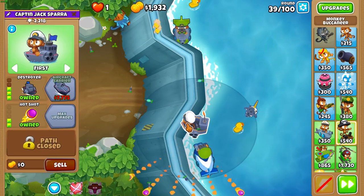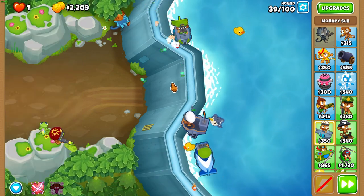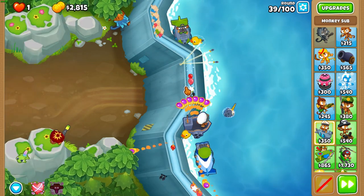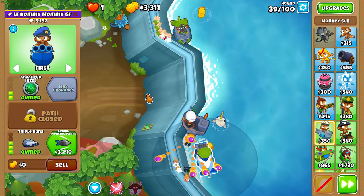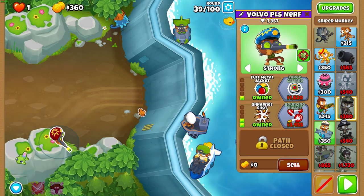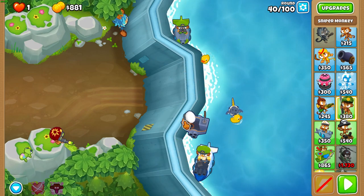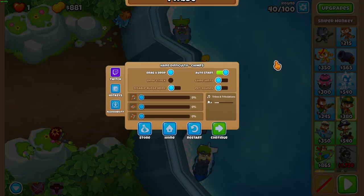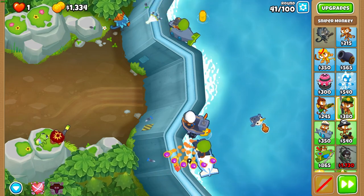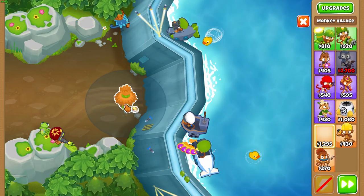At round 39, turn off Auto Start because we need to buy AP darts at the end of the round. Get AP darts, make sure your boat's on first, your bottom sub's on first, and your Sniper's on strong. You should beat the MOAB every single time — I've done this strat about three times and I've never lost to the MOAB on round 40. Just make sure your towers are targeted the same as mine and you should be fine.